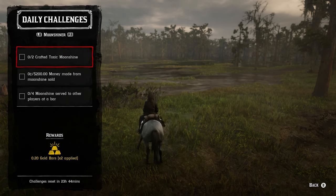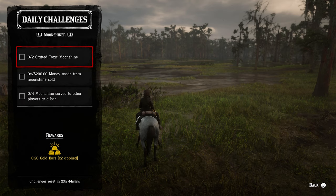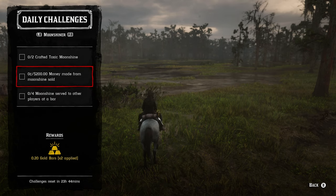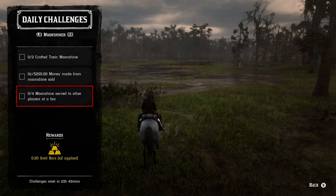For the moonshine roll — craft two toxic moonshine — this requires a pamphlet, and in my personal opinion it's not really worth it given how little gold the daily challenges pay out, since you won't use toxic moonshine anyway. For $200 made from moonshine sold, make a strong batch and don't break any bottles on delivery — you'll easily make more than $200. For four moonshine served to other players at a bar, this requires a friend — they don't have to be in the same posse. You can serve them at their bar or they can serve you at yours.